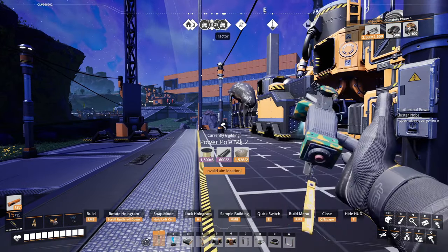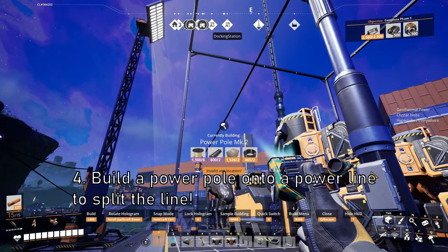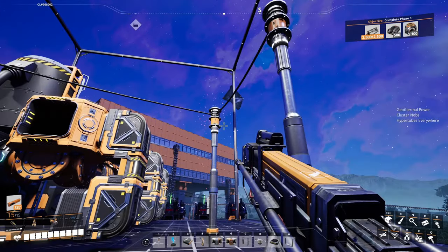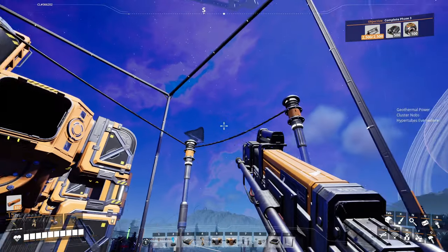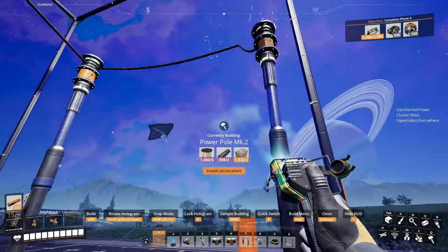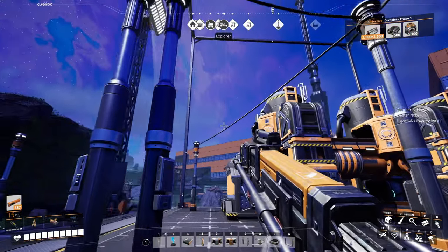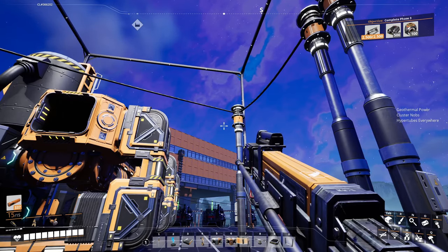What you can do is take a power pole and build it onto an already existing power line, and then place it somewhere else — and now you'll have an entirely new connection to that power pole. This allows you to easily add more connections where previously you were lacking some. If you need more connections in a certain area you can just place another pole right next to the one you already have and now you have extra connections waiting for you. I can't believe I didn't know that feature was a thing until just a couple weeks ago.